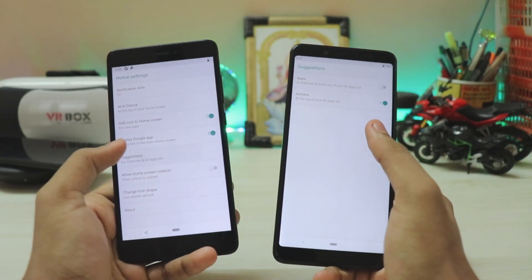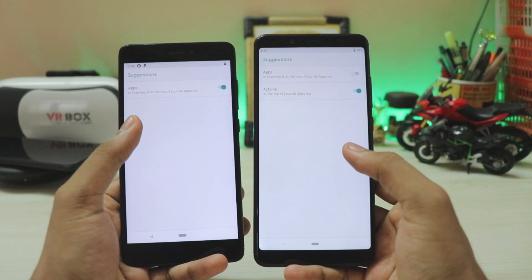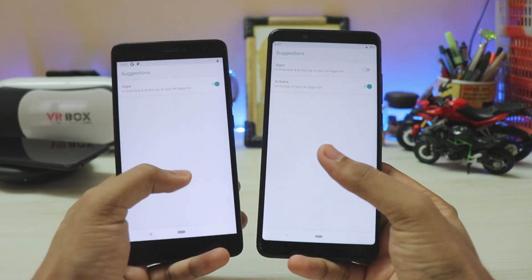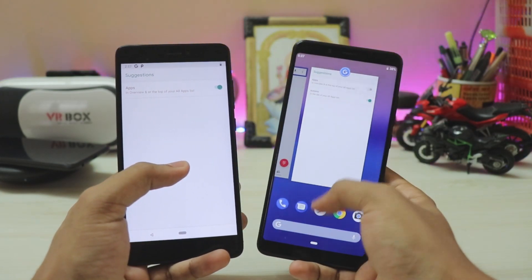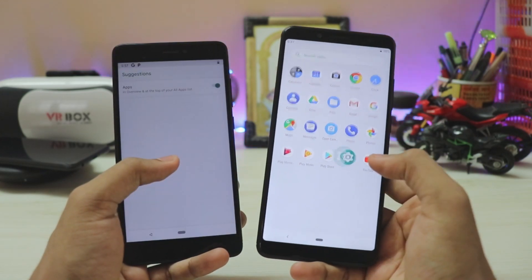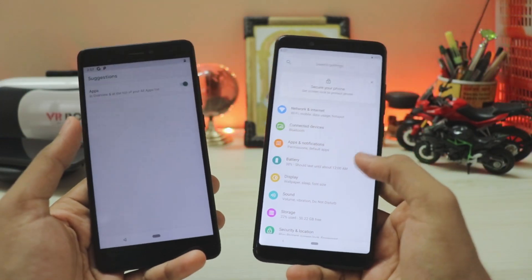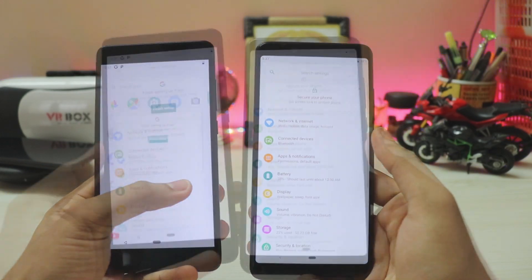Coming back to the launcher, besides the Pixel 3-like dock, if you go to Home Settings > Suggestions, you now get App Actions on the launcher. For example, on the Note 4 there are no actions, but on the Note 5 Pro with DP4, Android's AI tracks which apps you mostly use and gives you an action at the top instead of just app suggestions — similar to how it works in Settings.